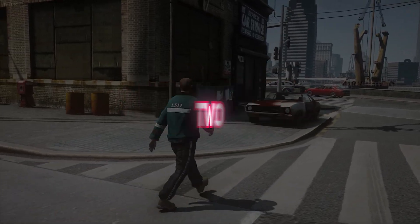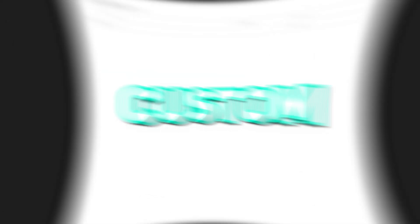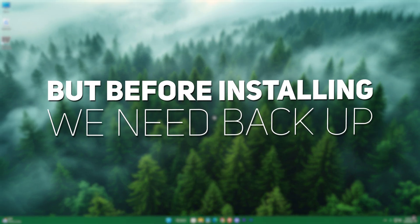So to make the visuals like that, we'll be using two mods — one found on the GTA Inside website, and another one is custom. But before installing these two mods, we need to make a backup.